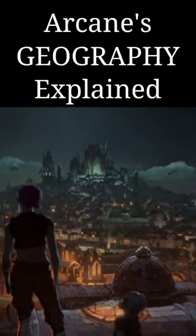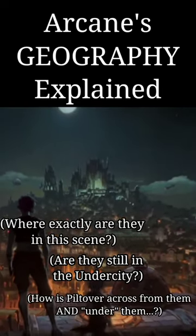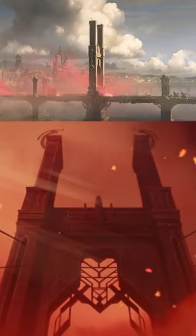I'm making a video about this because this confused me so much. It is so hard to figure out where everything is in the show. Zaun is called the Undercity, so it's below Piltover, right? But then there's also a bridge, so it's next to Piltover. So what's going on there?